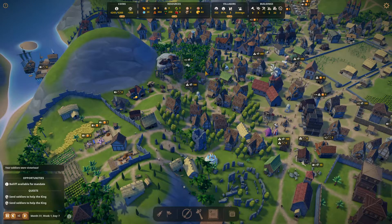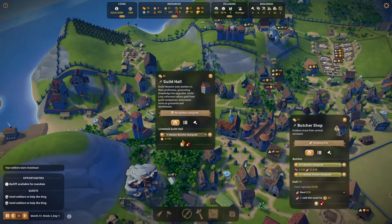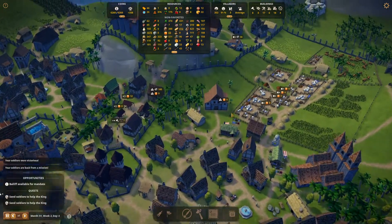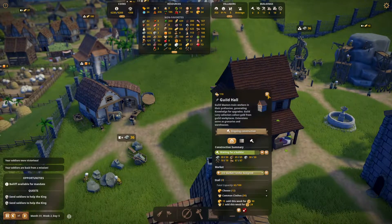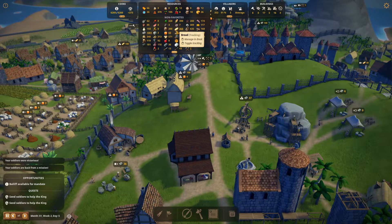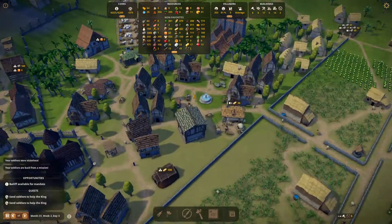Same with the butcher — remember we need the butcher at level six for a master butcher to start producing some animal knowledge. One thing I just realized is we're not selling bread within this area, so I think I'm gonna authorize some bread here. This guild hall I forgot — yeah we're selling cheese because we have a cheese maker here which makes sense. We can actually add another market here and start selling bread since it's becoming pretty common and going down pretty quickly. We can actually put another bakery here if we absolutely need to.